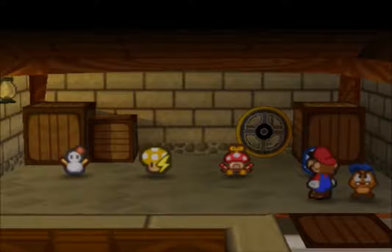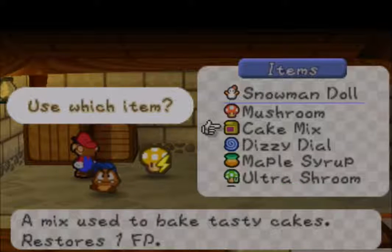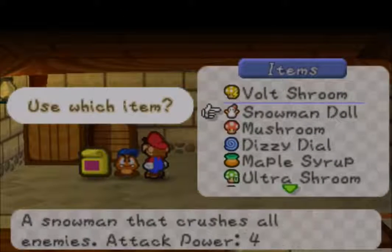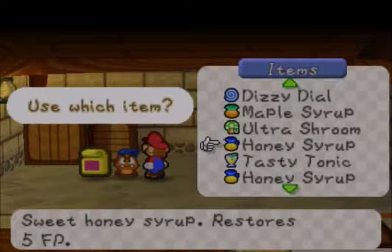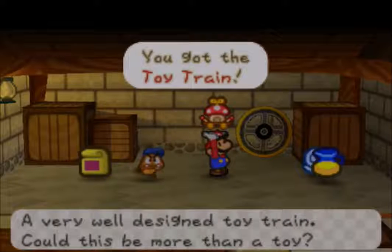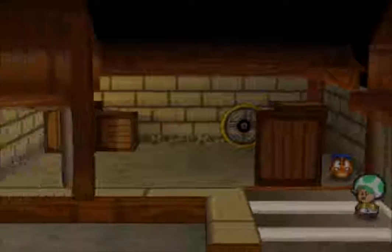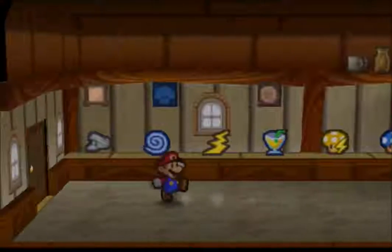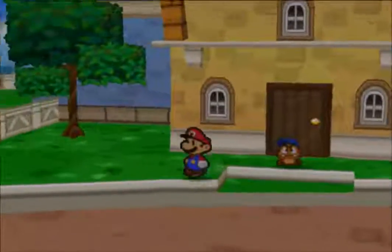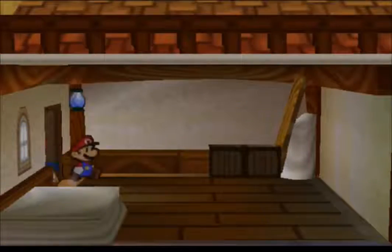We can get all these things - the snow band which is useful. We'll get rid of the cake mix, here's a vault shroom, I'll get rid of the honey syrup. Here's the toy train which we need. There's the dizzy doll which we won't bother getting. We can get those items back later if we wanted anyway.